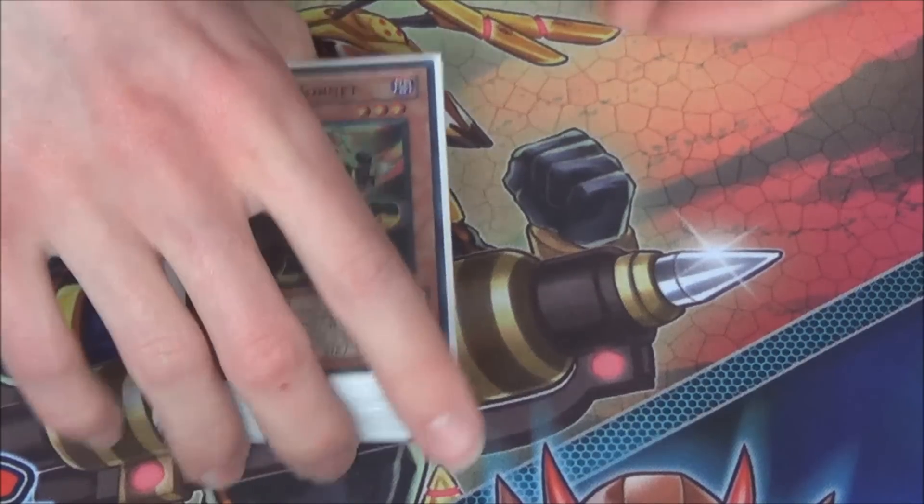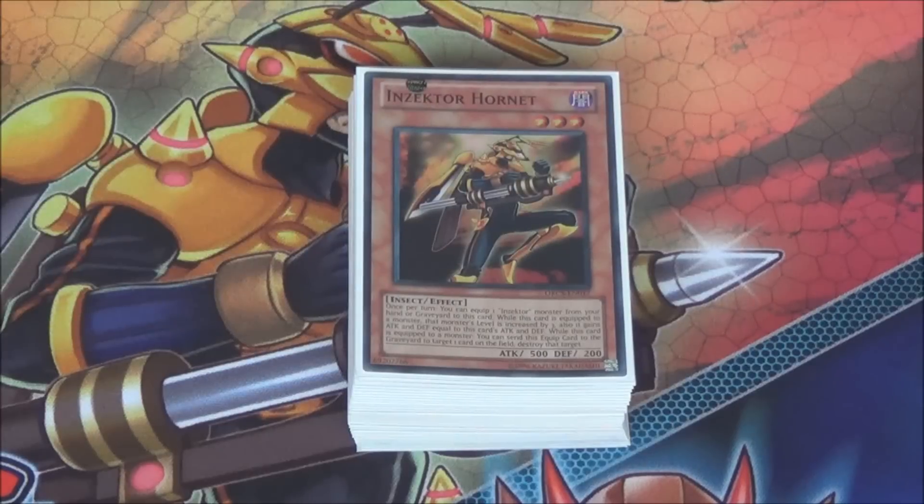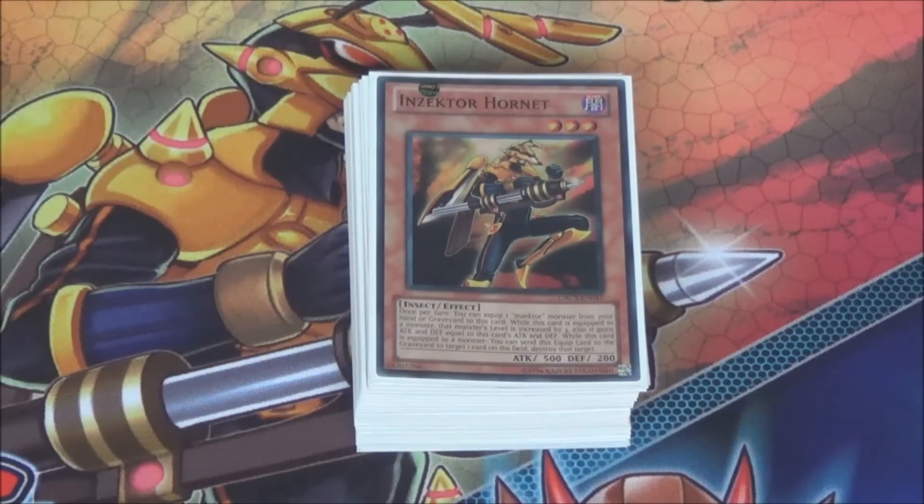This is actually the deck I took to last year's nationals when you had Mermail as the best deck, Fire Fist which was really good back then, Spellbook, Giga, and Evil Swarm. I thought it was a pretty solid meta pick last year — it had a lot of good matchups except for Mermail, which was a really bad matchup. I lost to Mermail twice in that tournament to the eventual winner of nationals, in Round 1 and then the top 8.